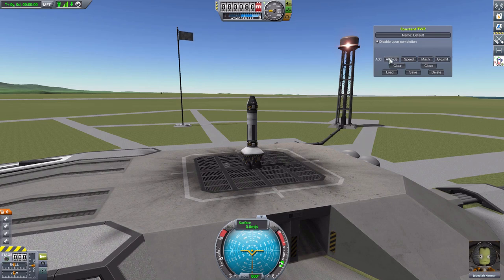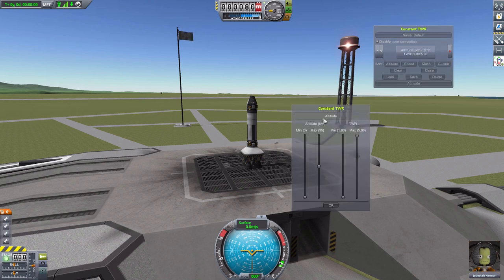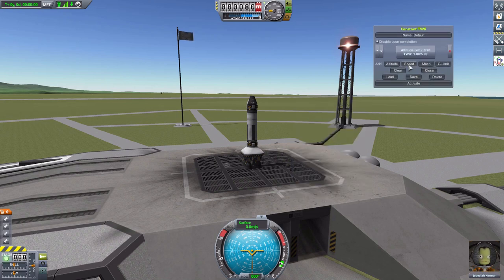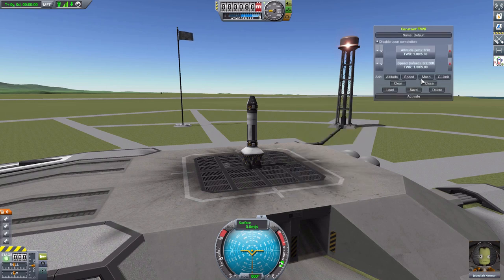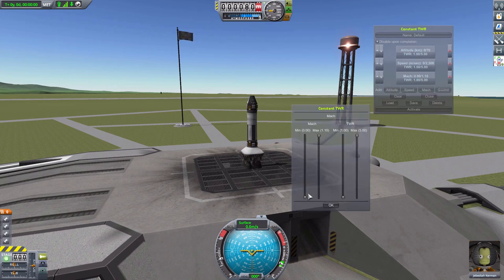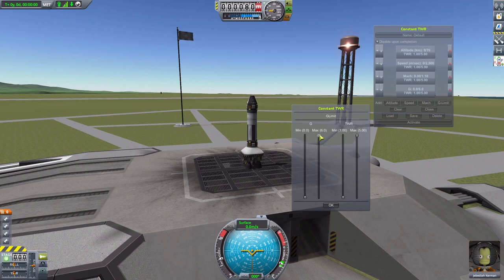How you actually use these criteria is quite simple. You just click the button here and it's going to add it into our list on the UI. You can then click inside of here to change said criteria. And what we have are a number of sliders for you to change the minimum and maximum altitude, or whatever other criteria, and then the minimum and maximum thrust to weight ratio. For altitude, we have a minimum of zero kilometers and a max of 70. For speed, we have a minimum of zero meters per second, all the way up to 2500 meters per second. For Mach, we have a minimum of zero, a max of 1.1. And finally, for G limits, we have a minimum of zero Gs, maximum of six.